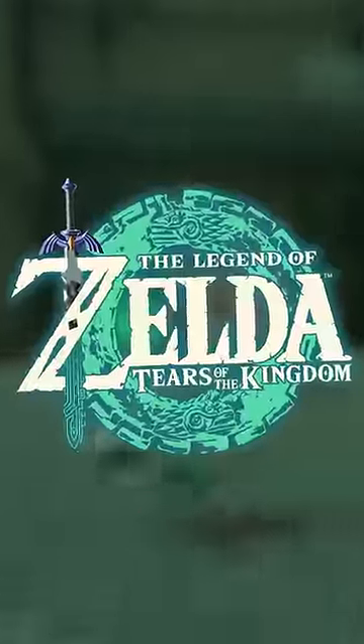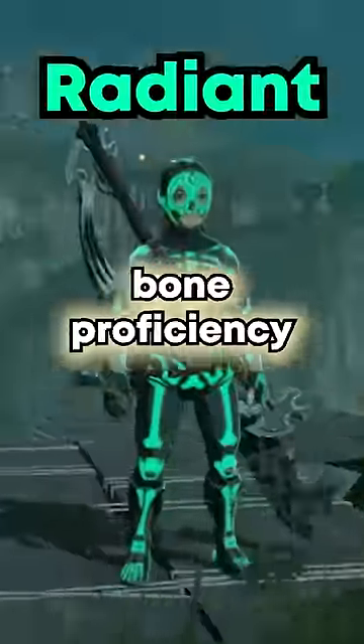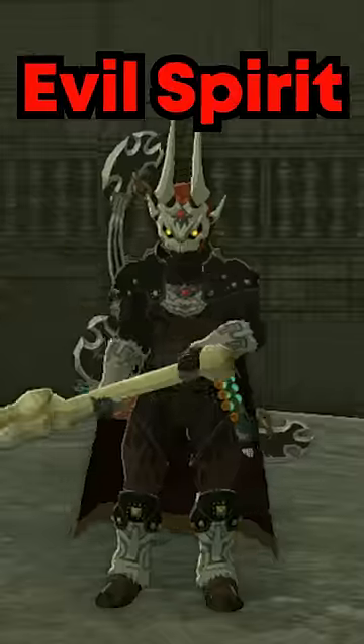Bones are the most broken thing in Tears of the Kingdom. There are two armors in the game that have the set bonus called Bones Proficiency: the Radiant Set from Kakariko Village, and the Evil Spirit Armor from the Labyrinths. Here's how it works.